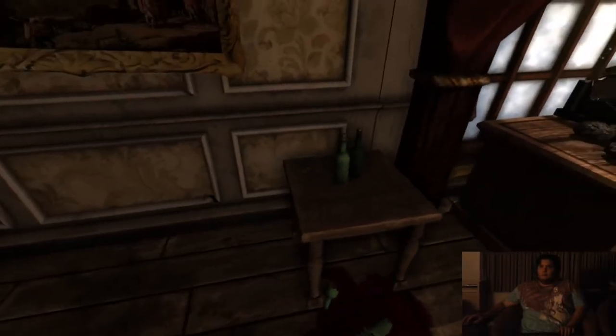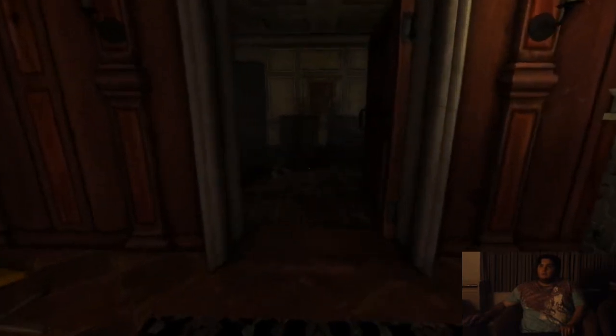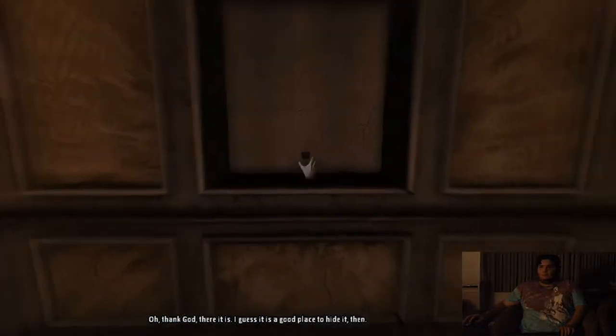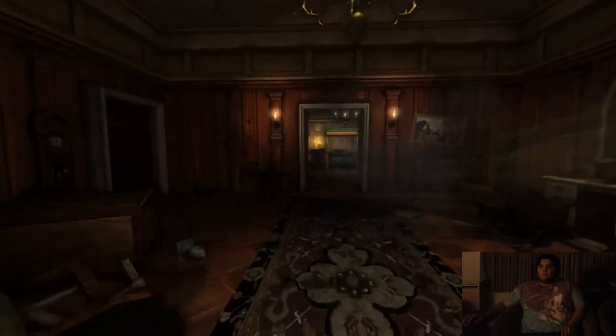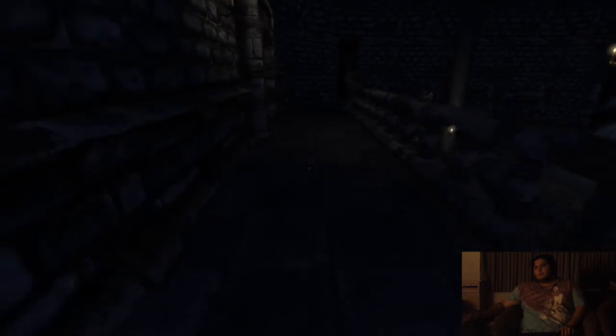I thought I missed something else too. I guess I did. I was re-watching one of the videos to test Jeff's editing and noticed something I missed. The only thing I missed is I have to take this painting off. There it is - thank God. I guess it is a good place to hide it. Get the machine room key. I'm going to get out of here before that monster comes back. The note told me there was a key hidden behind the painting, which is a smart place to hide something. I would have chosen a safe, but that'll do. I'm going to return to the area by the elevator and open up the machine room because now we have the key.